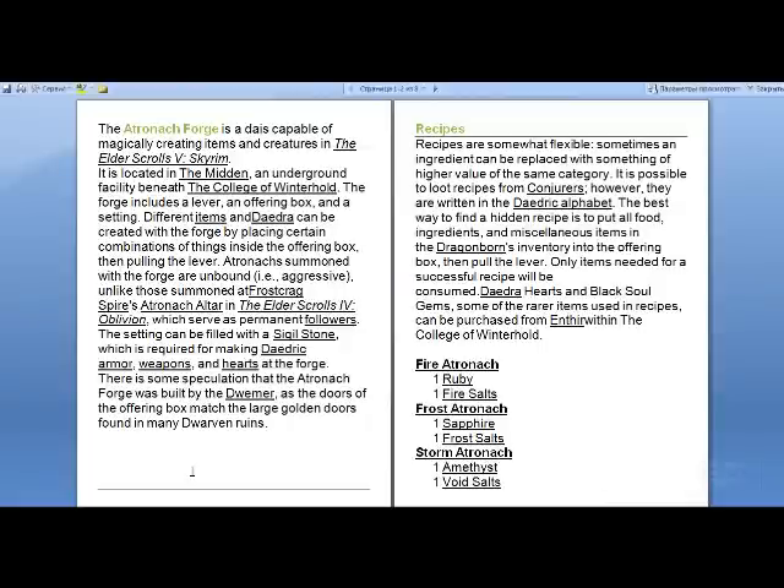Hello guys, Mr. Alan Tucker here and today I'm going to be showing you the Skyrim Atronach Forge. It is a device capable of magically creating items and creatures in the Elder Scrolls V Skyrim. It is located in the Midden, an underground facility beneath the College of Winterhold.